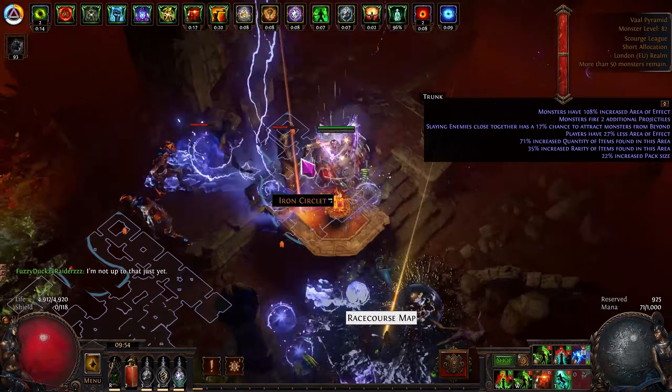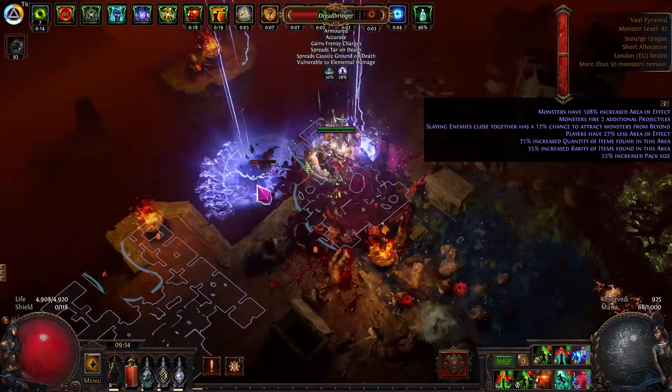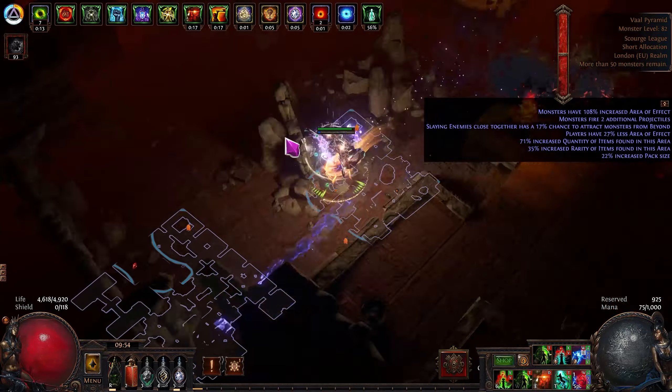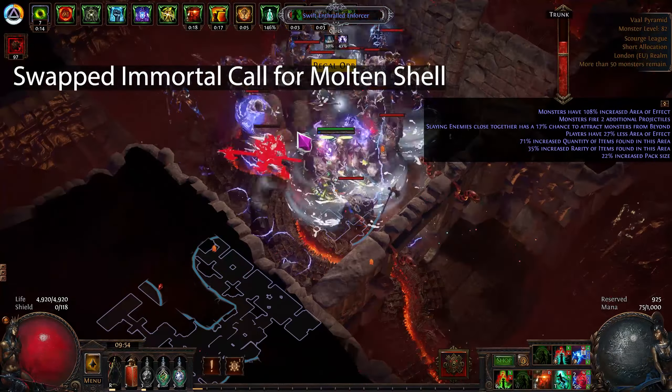The other change — mainly because I'm running an armour version — is I've swapped Immortal Call for Molten Shell. Molten Shell provides more of a buff than the casting-damage-taken Immortal Call. That's it really; I haven't changed anything else in the build.